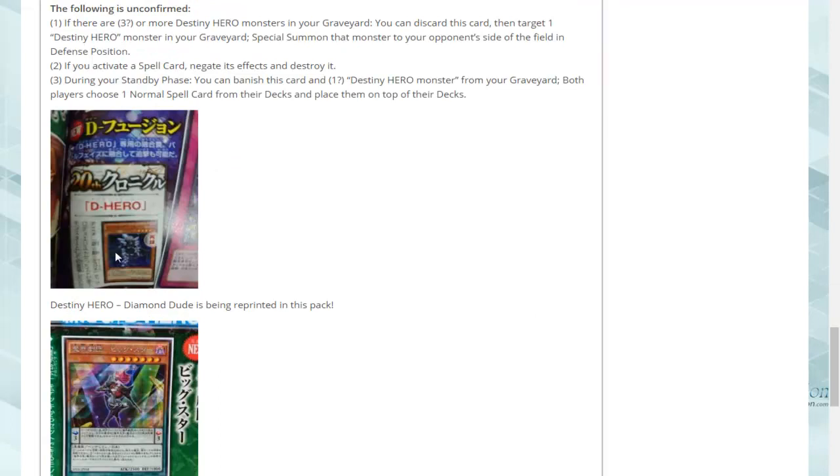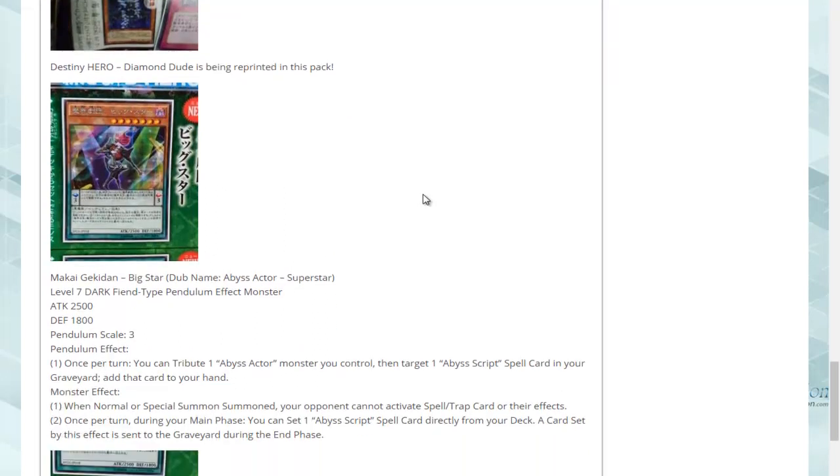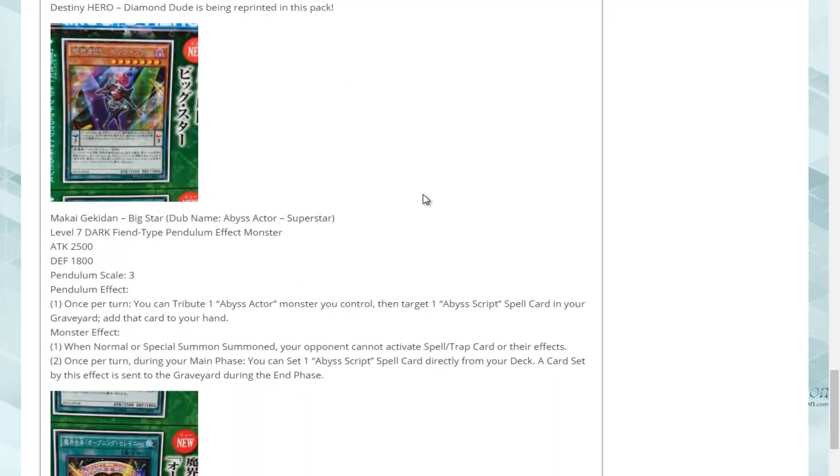Destiny Hero Diamond Dude has also been confirmed as a reprint in that set. But it's not just Destiny Heroes — we also have, finally, the TCG and OCG release for the Abyss Actors used by Salvatore.